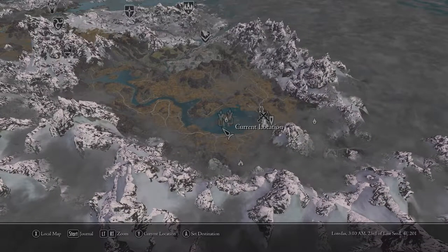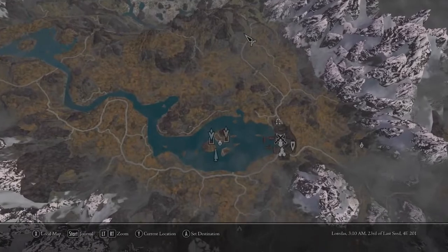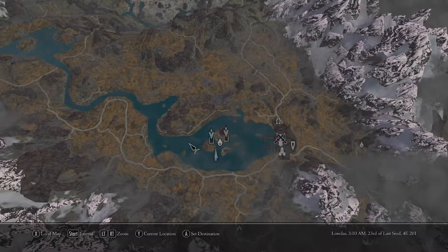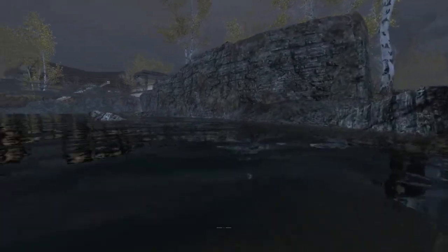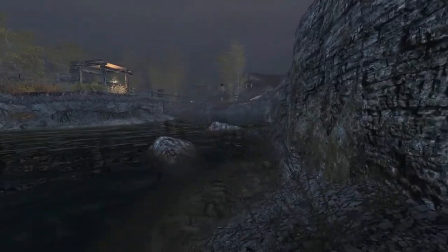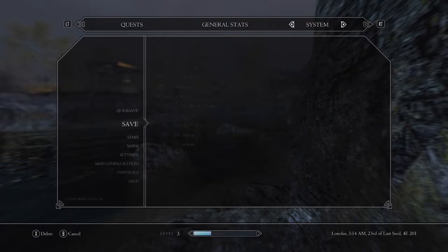Alright, next thing. We're kindly given an alternate entrance — specifically a sewer entrance that was marked on our map, not too far from here. So we should, in theory, be able to spot it over this way. I want to be very careful with this guy. Very careful indeed — careful enough that I would like to save.